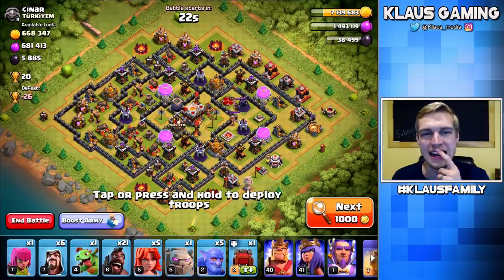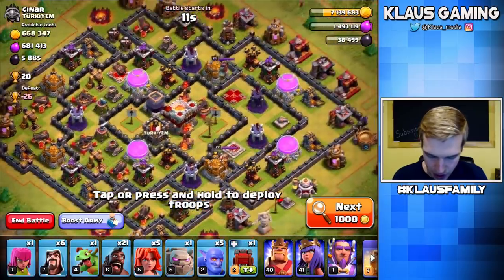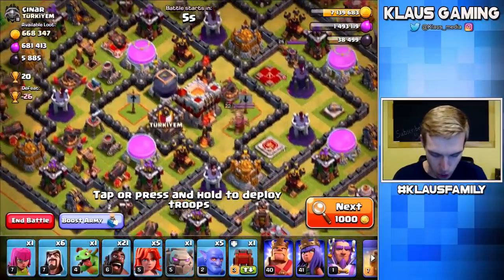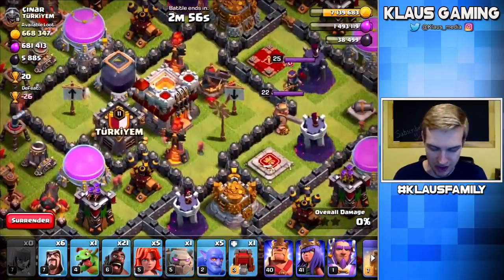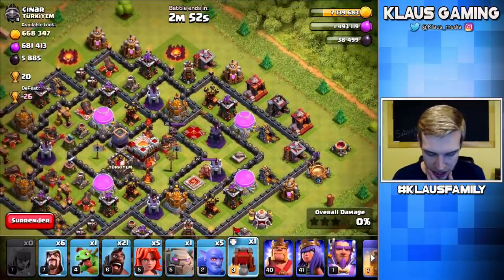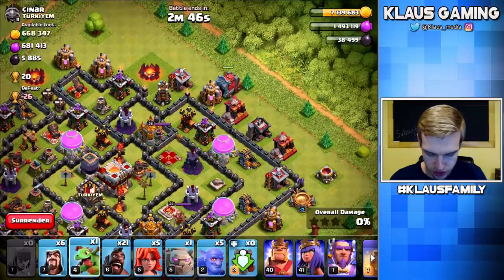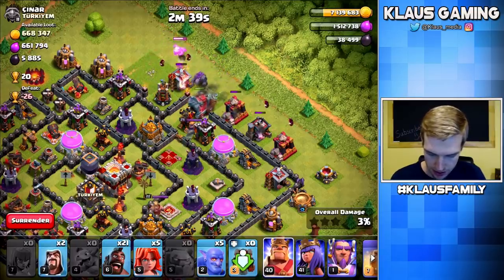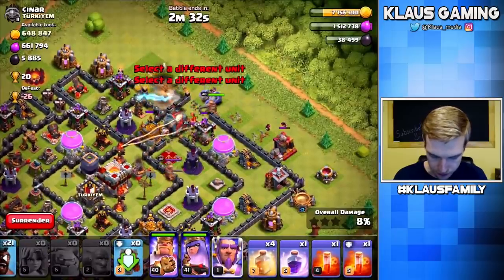We've got 688,000 gold and 5,800 Dark Elixir — this is beautiful. I'm going to attack from the top because I want to make sure I get that Queen and lure the CC. I lured it with one Archer — no CC troops, which makes it easy. I love these openings. Let's go in from the top side. Starting with the Wall Wrecker, getting a funnel with Wizards, Golem in, King, Queen, then Valkyries.